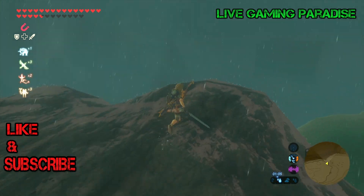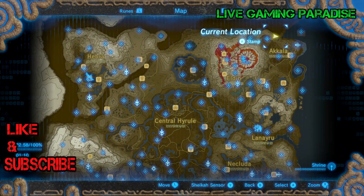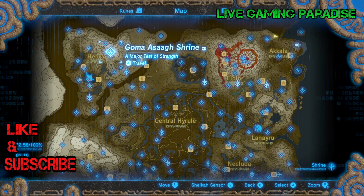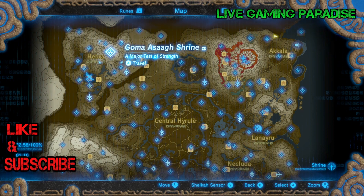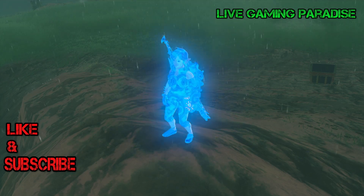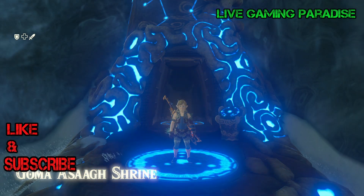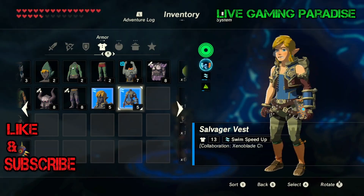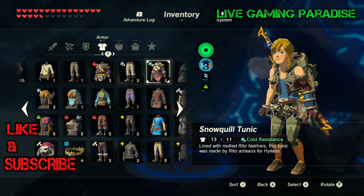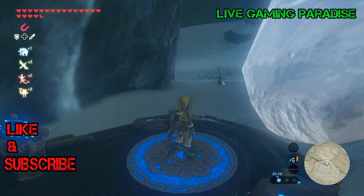Get something warm before going to the snowy peaks. In this last part of the mission I had a little trouble — I thought the closest shrine to the snowy peaks would be in the Hebra Mountains region on the left of the map. I thought it was going to be the Goma Asag Shrine, but it's actually not. You need to go to the one above it. The Goma Asag Shrine is super cold so get something warm or you'll freeze to death.